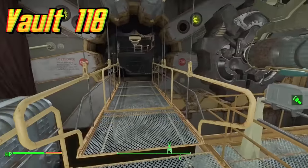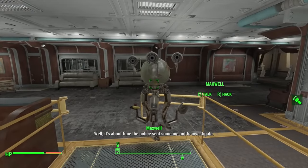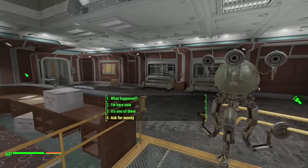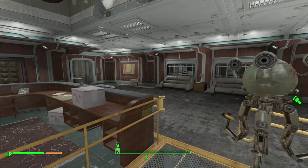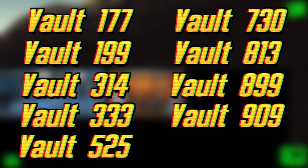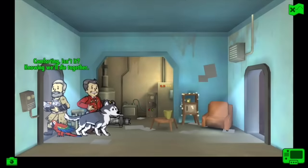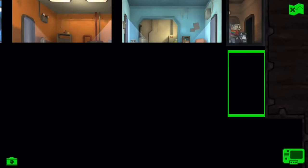Vault 118 is located on an island along the coast of Maine and can be found in Fallout 4's Far Harbor DLC. The experiment was supposed to study the interaction between high class and low class groups of dwellers, but the second wing to house the lower class was never finished, so the experiment never came to be. The few scientists inside put their brains into robo-brains, which drove the Overseer to the point of suicide. Vaults 177, 199, 314, 333, 525, 730, 813, 899, and 909 can all be explored in Fallout Shelter throughout various quests. If there were any experiments conducted inside these vaults, what they were remains a mystery.